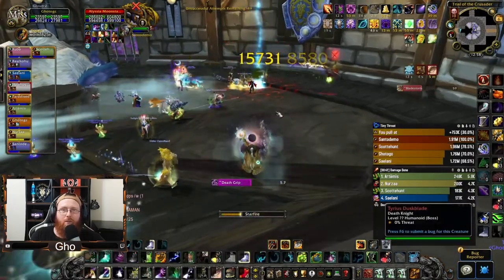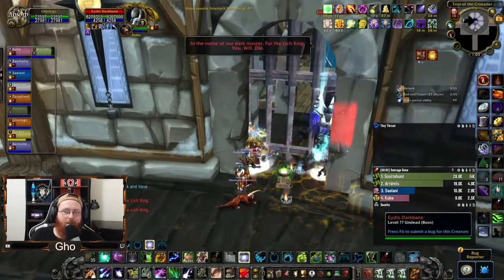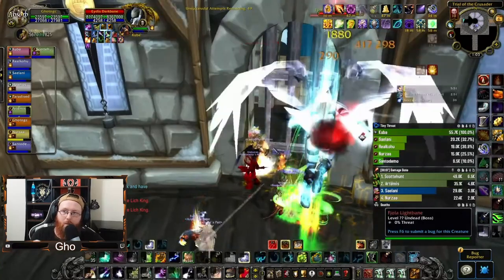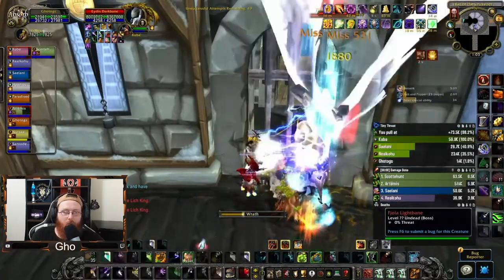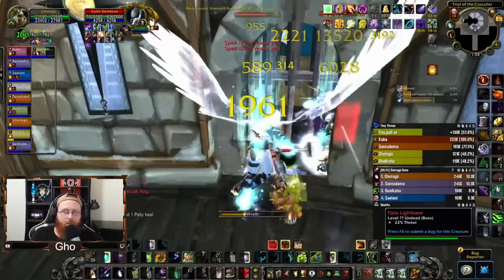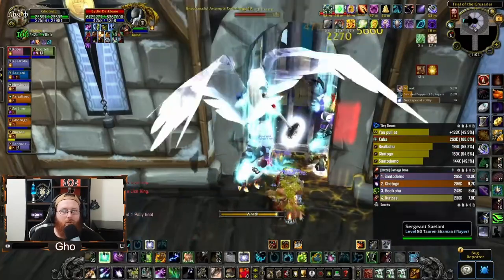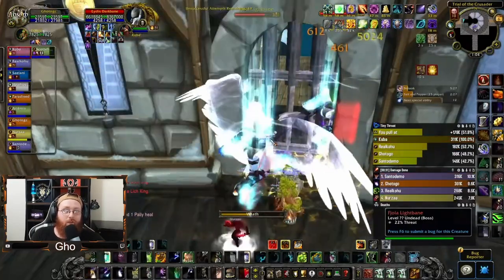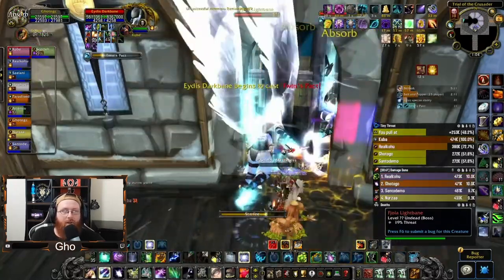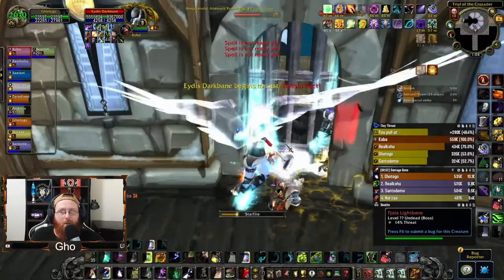Hopefully some guilds are Death Grip-ing mobs away from the pack so you could Starfall those — this one varies a lot guild to guild, good luck. For the Twins in 10 man we used the door strat, but in 25 man we had the two mobs near one of the orbs. We still popped Bloodlust pretty early, and since we weren't really gaining orbs while in the door, there wasn't much reason to hold cooldowns, so just pop them right at the start — mobs are stacked which is perfect for Starfall.